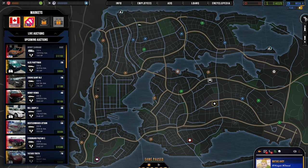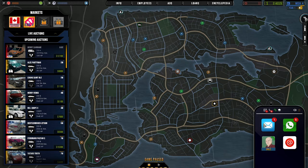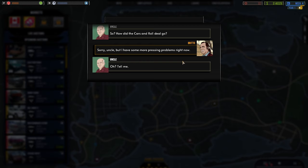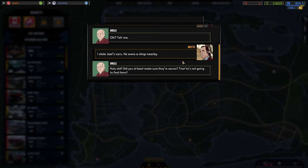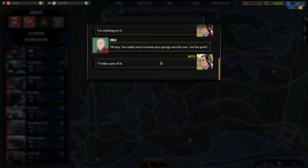Now let's answer this call — it's Uncle. He asks how the Cars and Roll deal went. We tell him we stole Joel's car — he owns a shop nearby. Uncle says we really must increase garage security now and be quick about it. We tell him we'll take care of it.